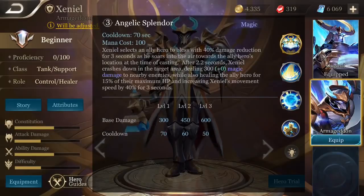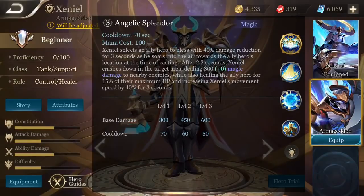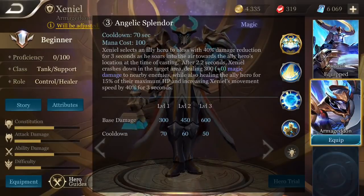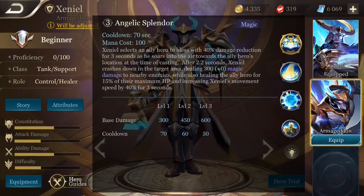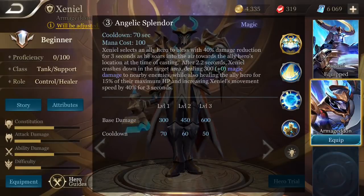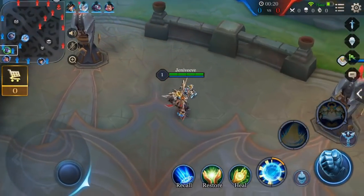Xeniel's ultimate is Angelic Splendor. Xeniel selects an ally hero to bless with damage reduction for 3 seconds as he soars into the air towards the ally hero's location at the time of casting. After 2.2 seconds, Xeniel crashes down in the target area, dealing magic damage to nearby enemies while also healing the ally hero for a percentage of their maximum HP and increasing Xeniel's movement speed for 3 seconds.